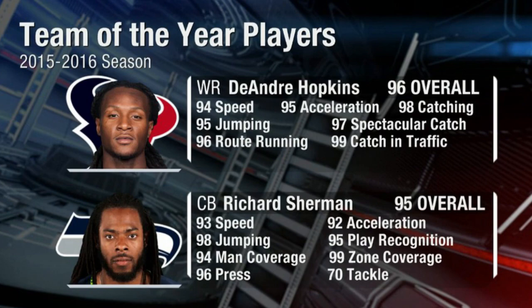99 catch in traffic — my goodness, that is ridiculous. That is going to be very very difficult to stop. I am definitely looking for this DeAndre Hopkins card. It's probably going to go for pretty darn expensive when it comes out — we could realistically be talking about a 750,000 or more coin card. Definitely a really good wide receiver.